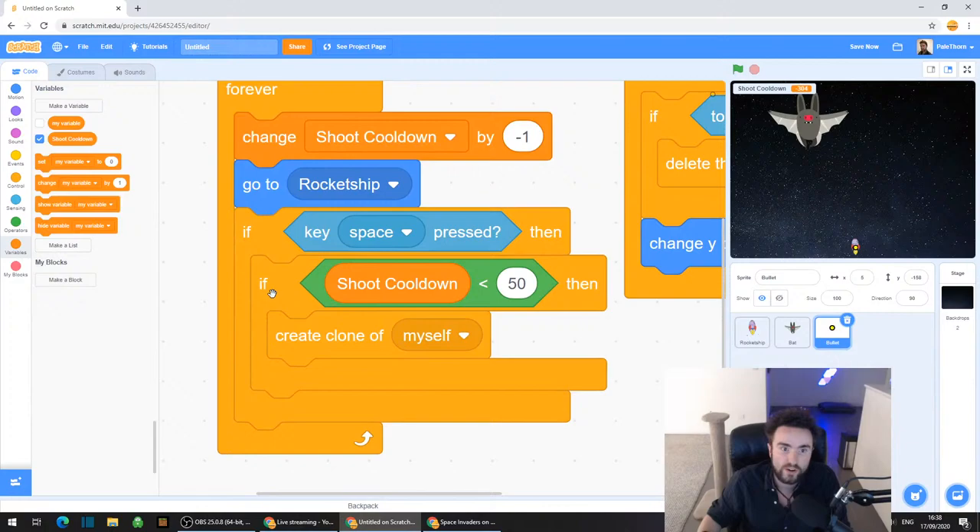You should now have: if shoot cooldown less than... and it says 50. Let's click on that 50 and say zero instead. So it's going to ask the question: if shoot cooldown is less than zero, then do this.